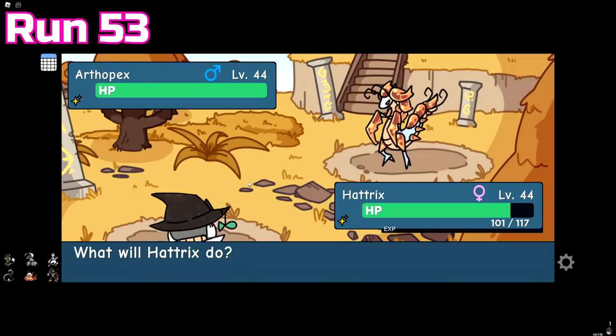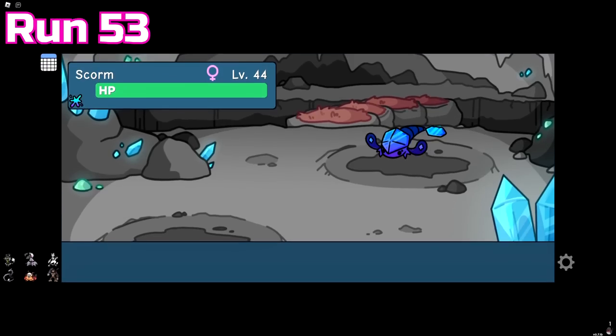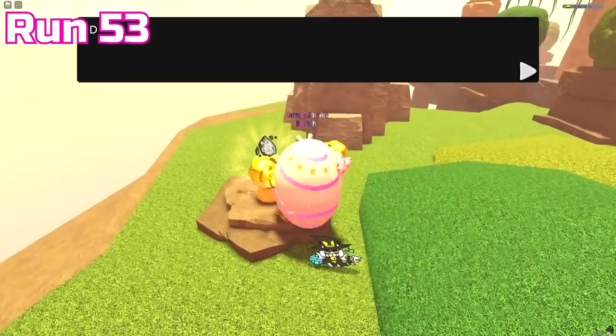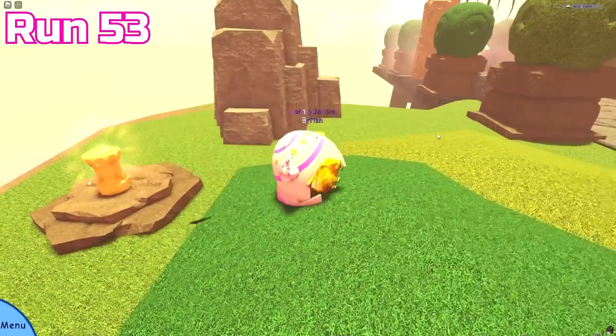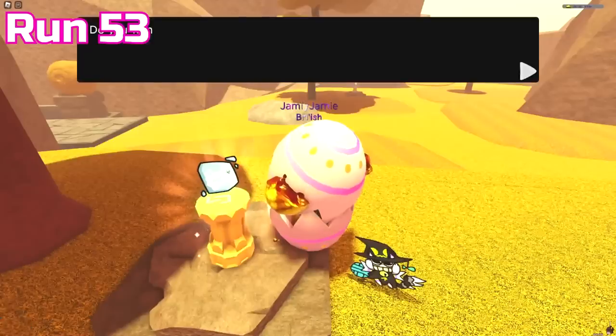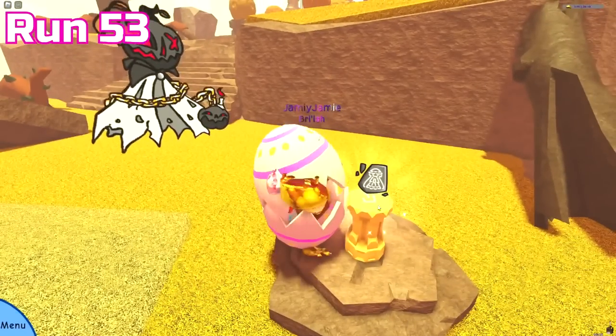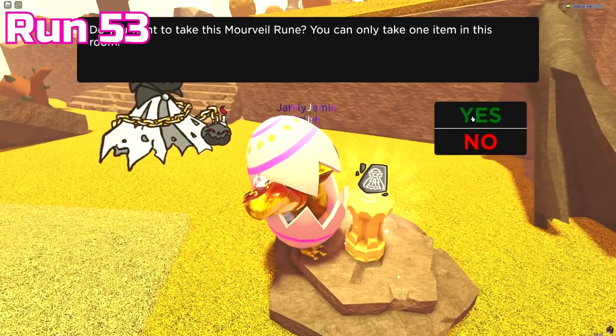Run 53 was insane: a misprint Afropex, a misprint Maximut, an Easter tint Scarm, and then not one, not two, but three runestones — the first for Hatrix, the second for Cryo Terror, and the last one found in the final boss room was for Morveil, the newest Awakendoodle that was just added.